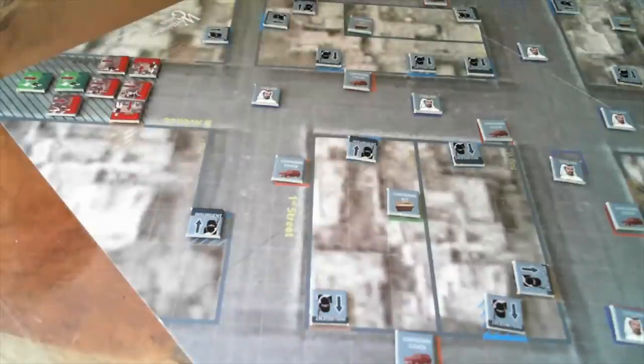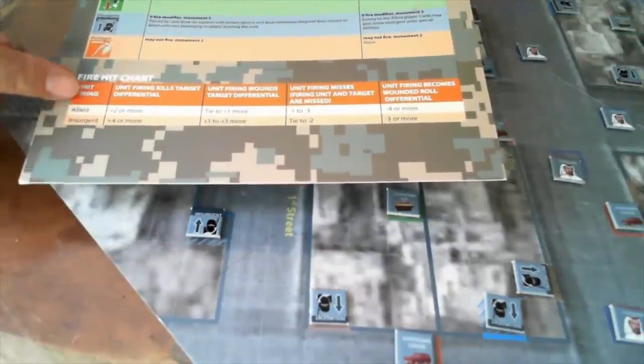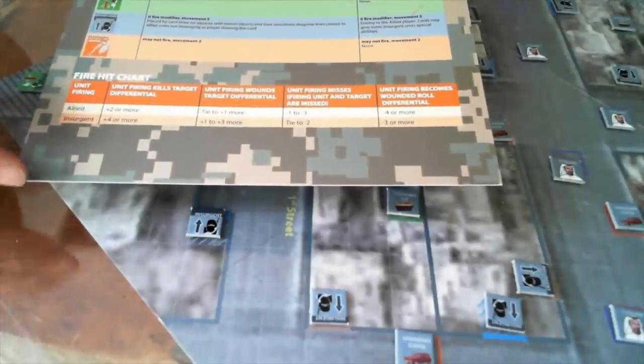So this guy's dead. What you do is look on the little table down the bottom — there's an ally table and an insurgent table. You each take a die, roll, compare the result, and add the appropriate modifiers. I did that for those two attacks before I started the camera.